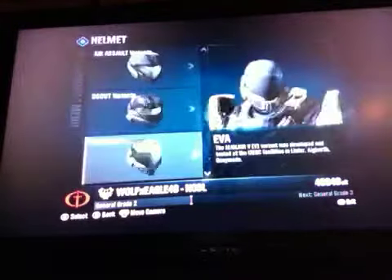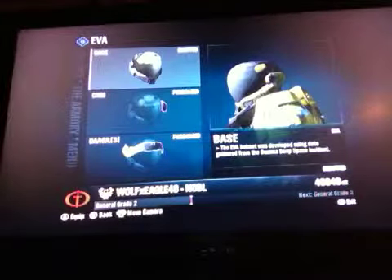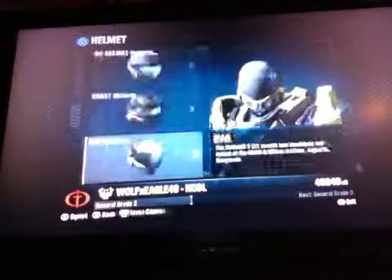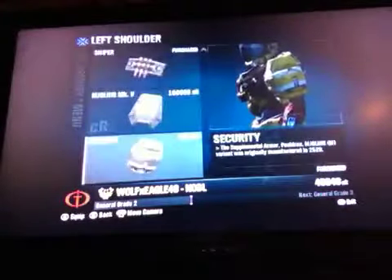First off is the helmet. For the helmet you're going to want to have EVA variant — you're going to have the base helmet. Nothing more, not the UAE or anything. The base helmet.